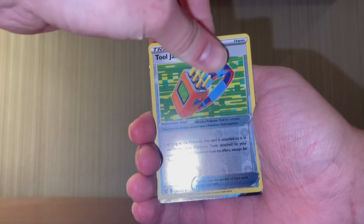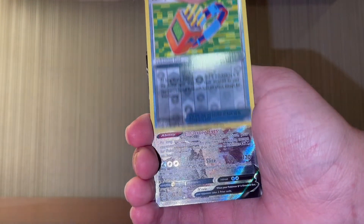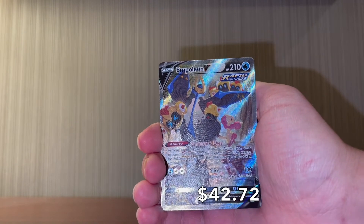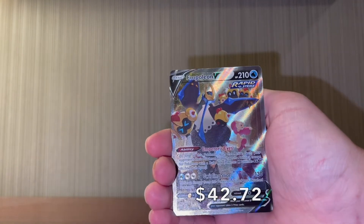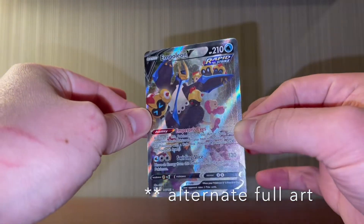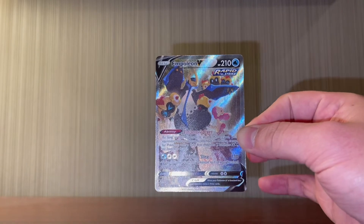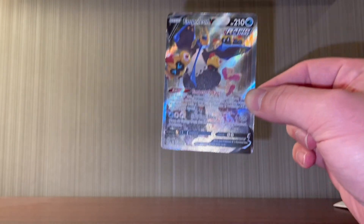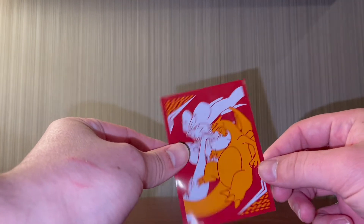Oh my god — we have an Empoleon V full art textured card! Looks absolutely beautiful. For our first pack ever in the series, I can't believe that's what we pulled. Make sure you smash that like button!